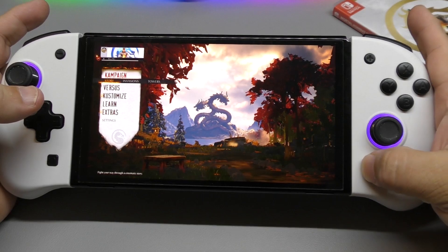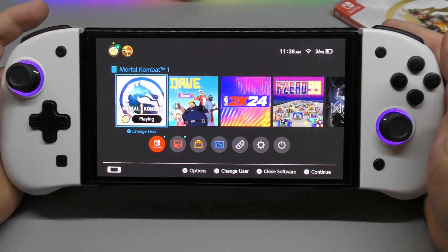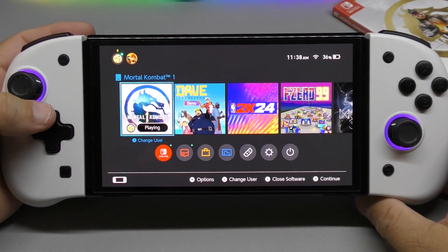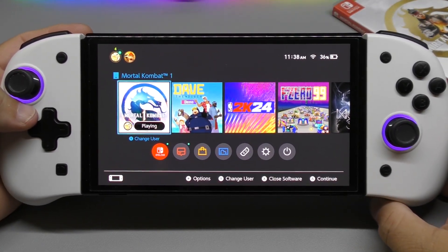So yeah guys, thanks for watching this video. This was Mortal Kombat 1 story mode — which actually looks better on the Nintendo Switch. Till next time, bye bye!